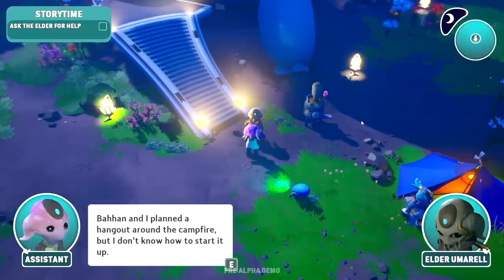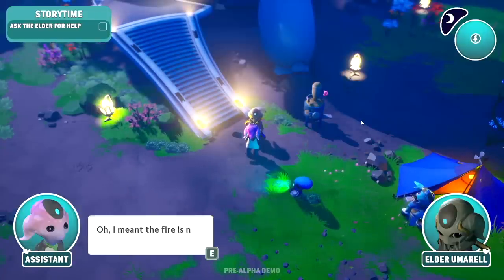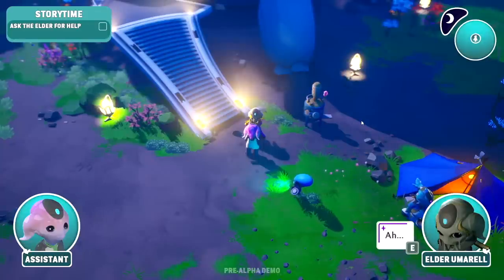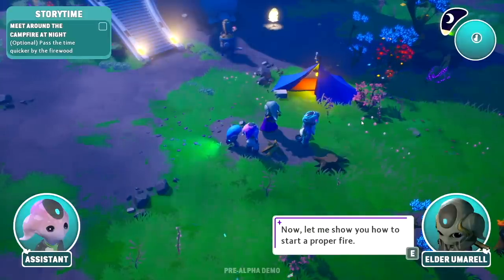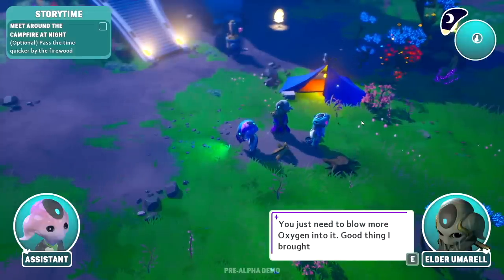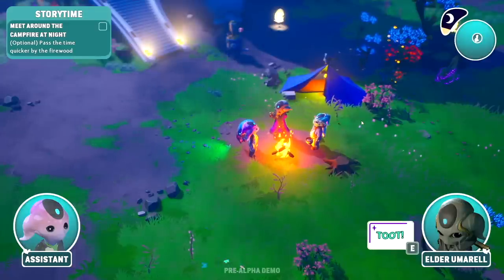Bahan and I plan to hang out around the campfire but I don't know how to start it up. He's gonna yell at me. 'Try finding something that you have in common — that's always a good first step.' What are you talking about? Are you shipping us?! 'No, I meant the fire is not lighting up.' Literally, Elder Umaral — be so serious right now. 'Aha — I can't of course show you how to do it just like that. Give me some time to find my tooth toot.'